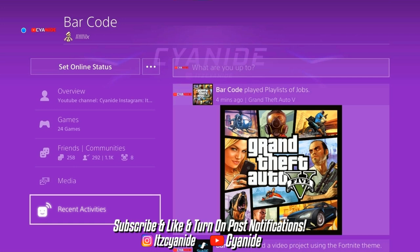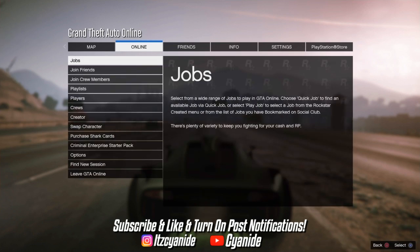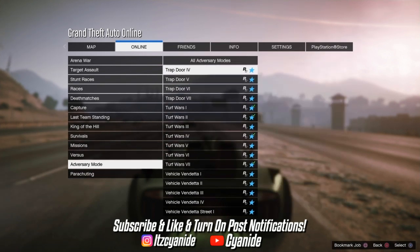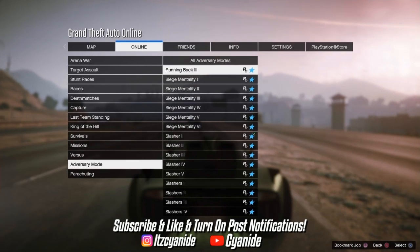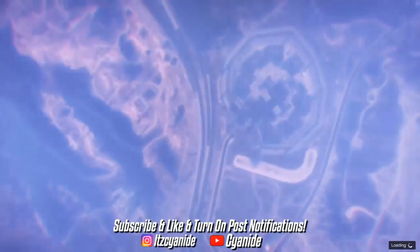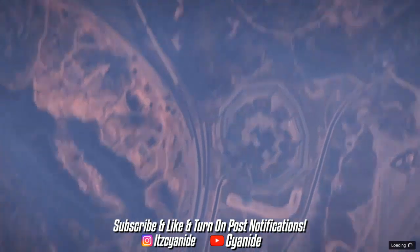If the recent activity didn't pop up on your screen, go to your profile and find it under Recent Activities. Now press Options, go to Online, go to Jobs, Rockstar Created, and start up an Adversary Mode — scroll until you find the specific one I'm about to show you. Make sure it's the first one listed, press X to start the job, and make sure your matchmaking is set to Closed or this glitch will not work.